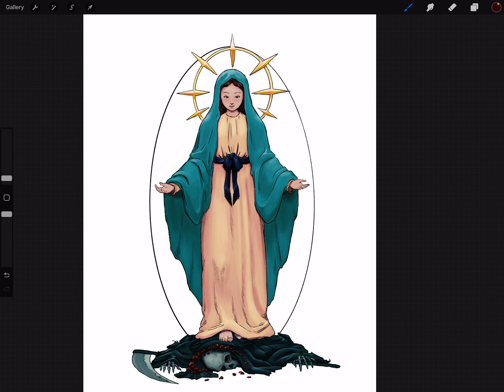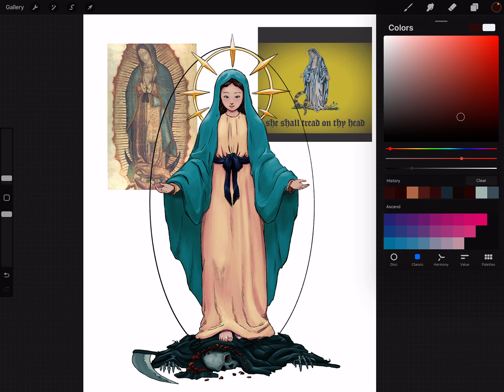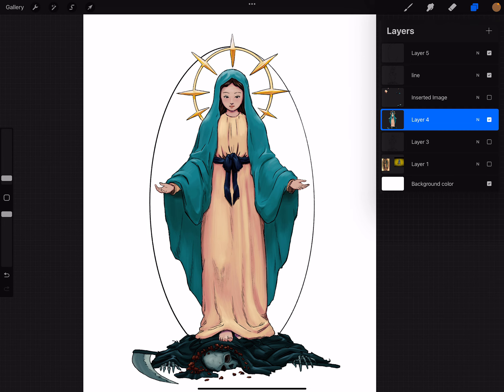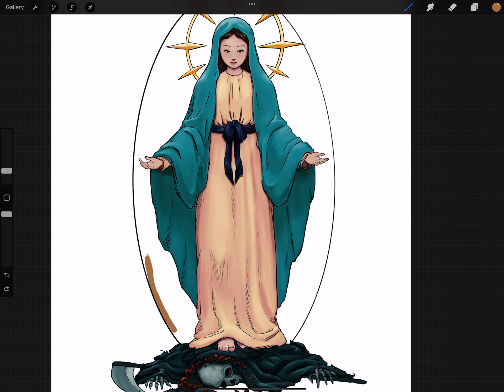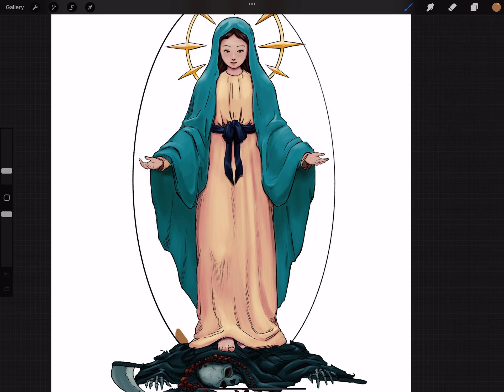Now we're going to attempt to imitate the Guadalupe background. She has this glowing gold aura, so I want her background to be a brownish gold similar to the garment the image was found on. I'm going to imitate that sort of brownish-gold color, maybe into the orange. Let's remove the references and brush it in ourselves. Here's where Clip Studio Paint would have come in handy, because it can detect other layers. I actually don't know if you can change the color drop settings in Procreate to detect other layers, but if you can I'd prefer that — that's what I'm used to.